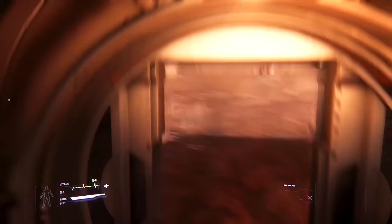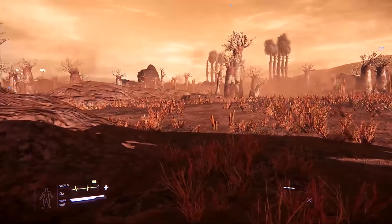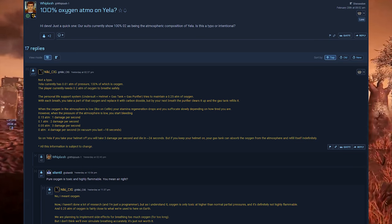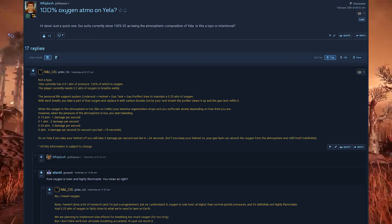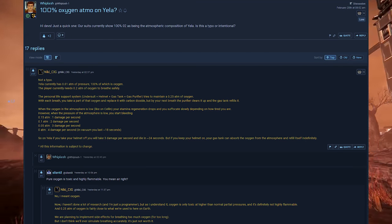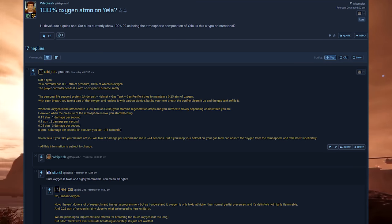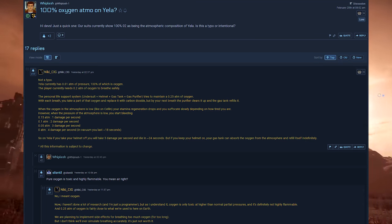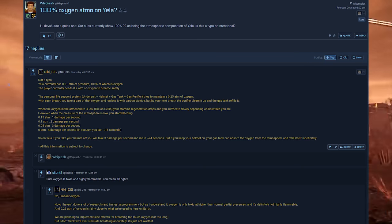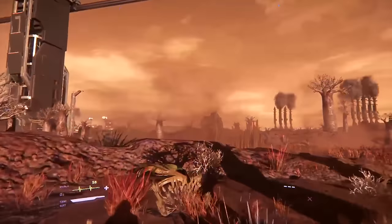A question was also posed about 100% oxygen in the atmosphere of Yela. Suits currently show 100% O2 as the atmospheric composition of Yela — is this a typo or intentional? It's not a typo. Yela is currently at 0.01 atmospheres of pressure, 100% of which is oxygen. The player currently needs 0.2 atmospheres of oxygen to breathe safely.